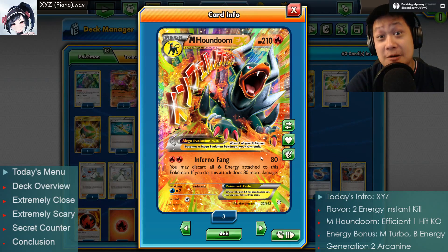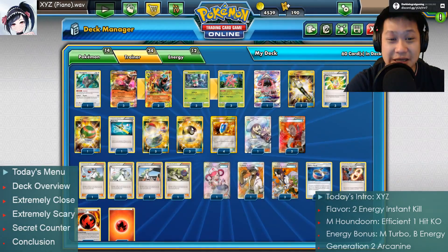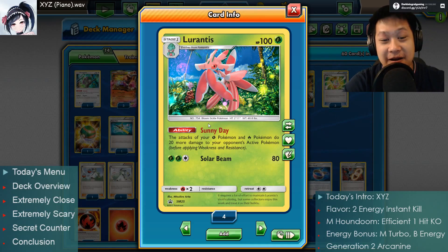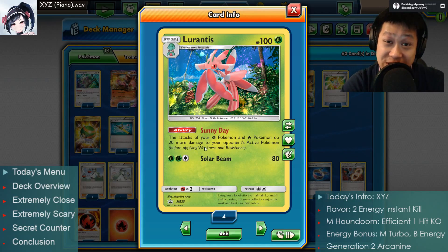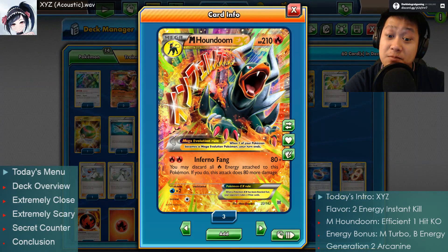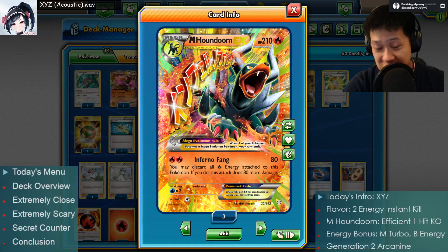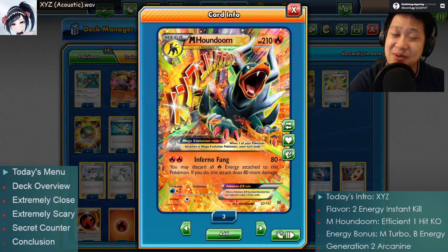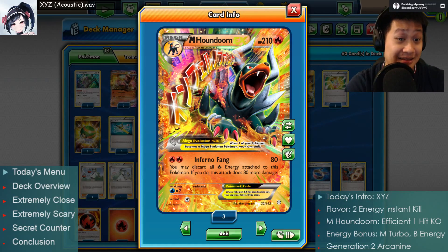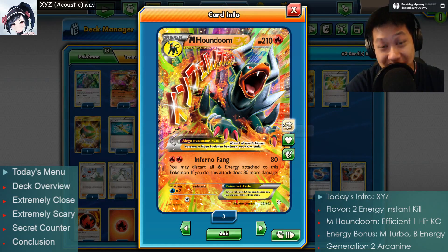But 160 is not enough for one-shot KOs. We need to make it hot. Sunny Day - these special dancers do a Sundance where your grass and fire Pokémon do 20 more damage. One Lurantis is 180, which will one-shot even Lele's and Kelkos. Two of them is 200 - Espeons and Umbreons will die one-shot. Add in the third one and pretty much all stage two Pokémon will go down to this one-shot two-energy attack. That's what makes them deadly.